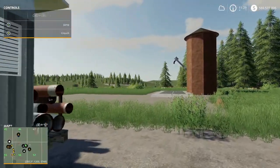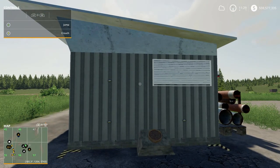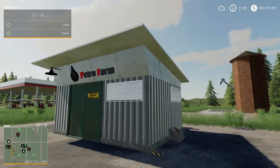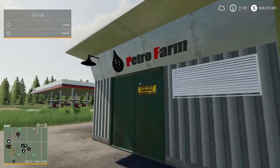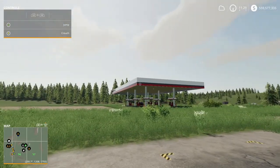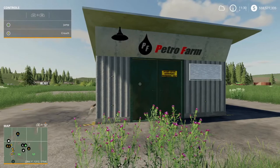What's up guys, it's your boy Gong, welcome back to another mod video. In this video we're gonna be taking a look at the Petrof Farm Sales Station and we're gonna see if it makes sense to put this in the map, buy fuel from the in-game sell point or another sell point, and resell it.